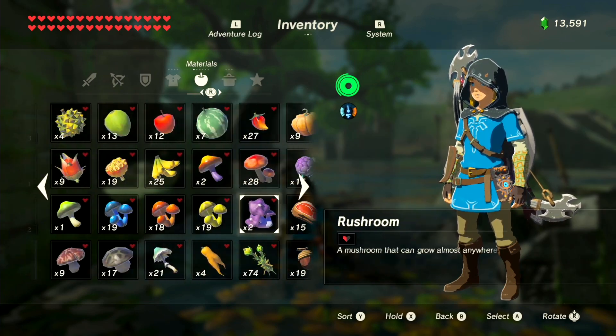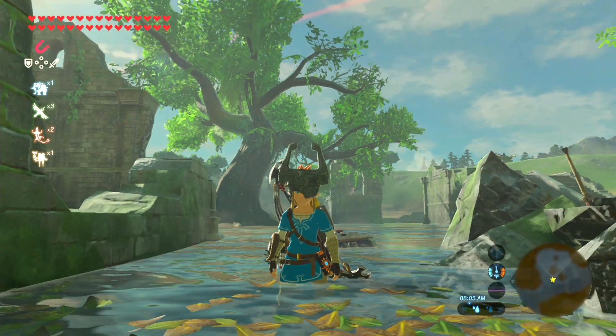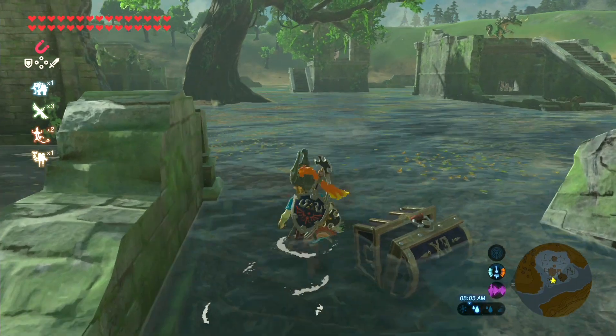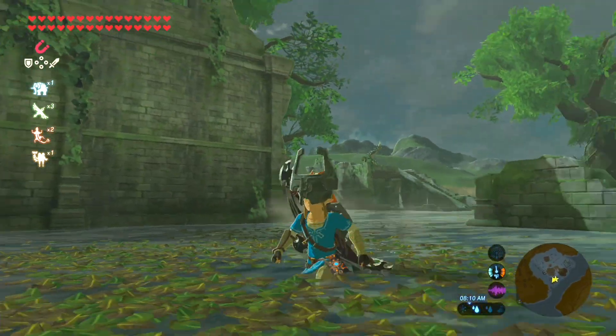Before we end off this video, let's actually go ahead and equip Midna's Helmet just so we can see what it looks like. It looks pretty dang cool. I like how the hair flails around as you move Link back and forth — it's pretty neat.